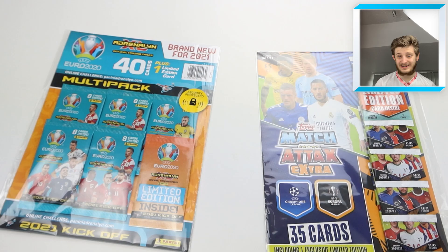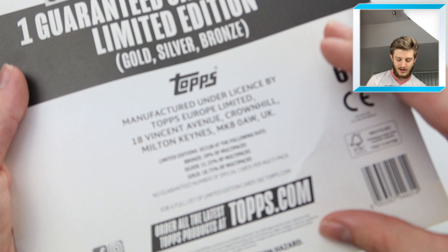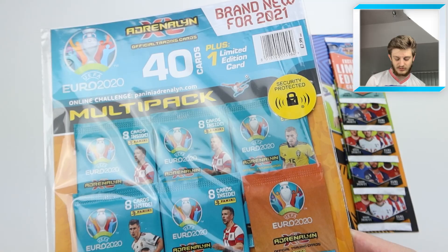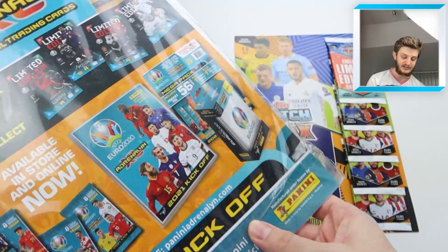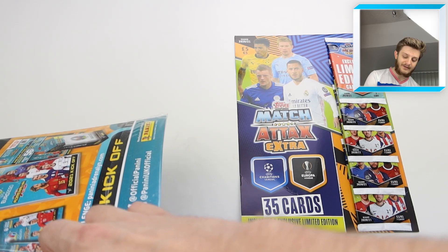We've got both of them in their respective seals, looking very nice. Credit to both Topps and Panini for making some incredible sets in 2021. With the Topps Match Attax multi-pack, you get a gold, silver, or bronze limited edition of Jadon Sancho, and there are odds on the back. With the Adrenaline XL Euro 2020 multi-pack, you get a limited edition card — one of four players: Lukaku, Pogba, Ramos, or Timo Werner.